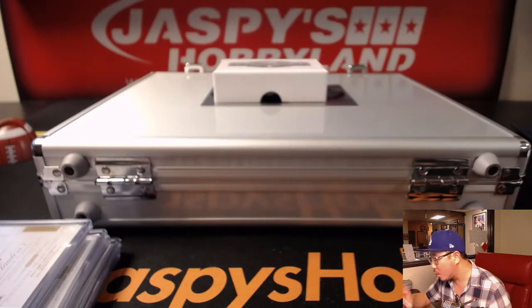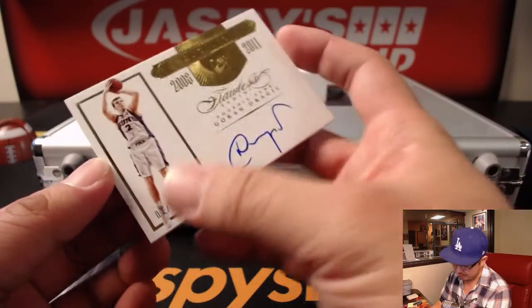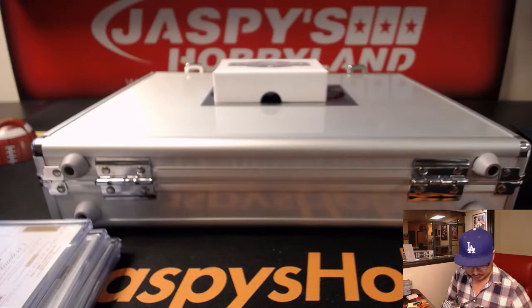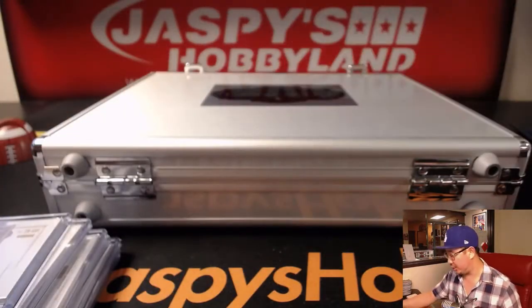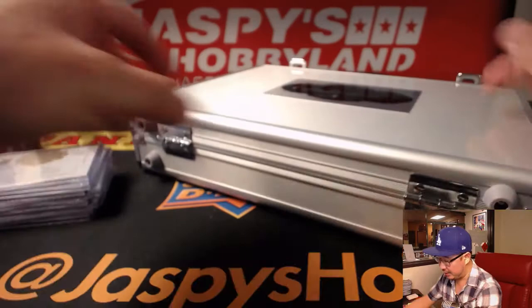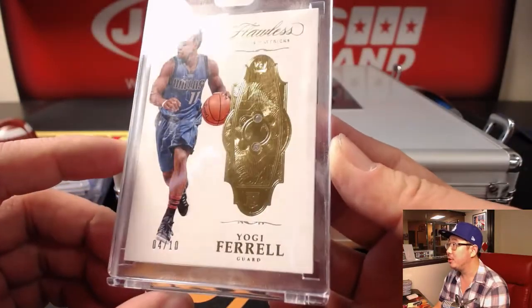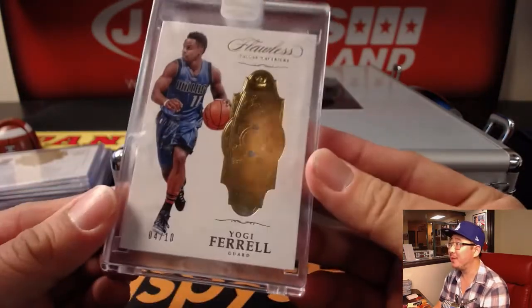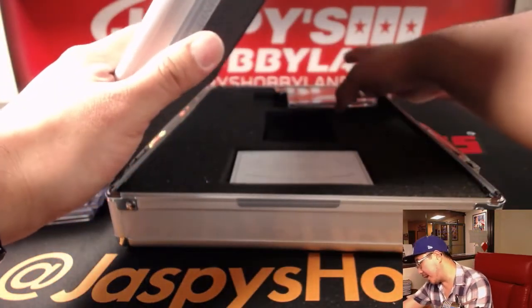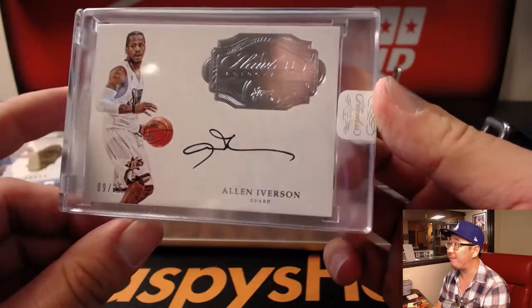And we've got Goran Dragic — transitions — Goran Dragic, four out of 25. Suns edition. There are only two encased cards in Flawless NBA. There they are. First one here is Yogi Ferrell, dual diamond, four out of 10. That's pretty cool — I like the dual diamond look right here. And the autograph is — we talk about practice — Allen Iverson, nine out of 25, flawless autograph.